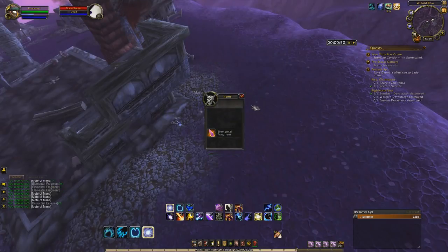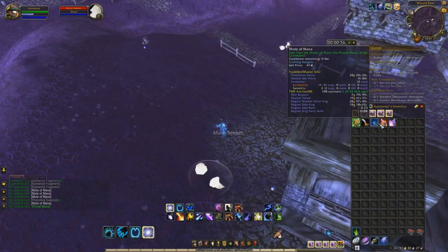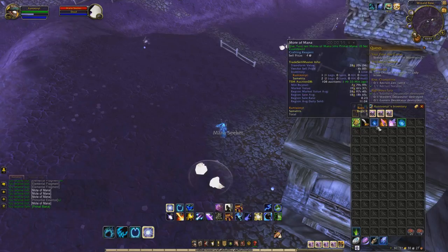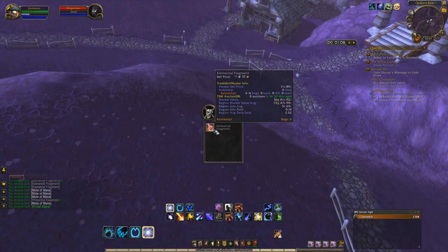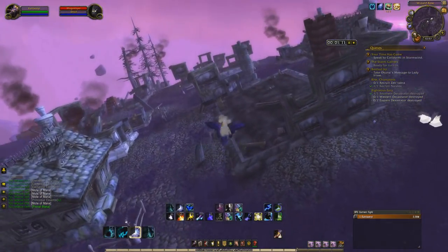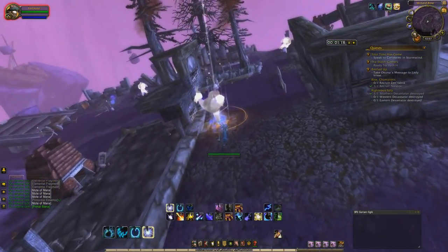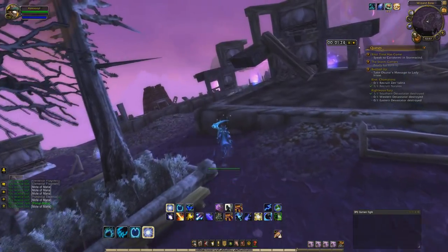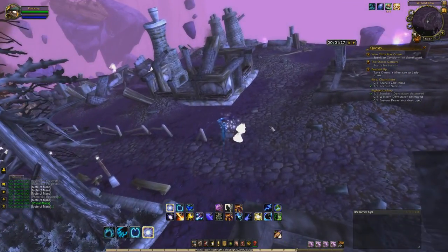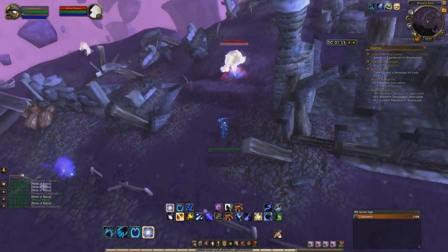This is basically all you do — fly around, kill stuff, and they drop Moats of Mana. Using the votes, we already have enough to make one Primal Mana, and you can see how much that's worth. The market average makes this likely way more profitable on your server. It is better in a group of five, but not impossible solo — just wait to see someone else farming and invite them to a group.